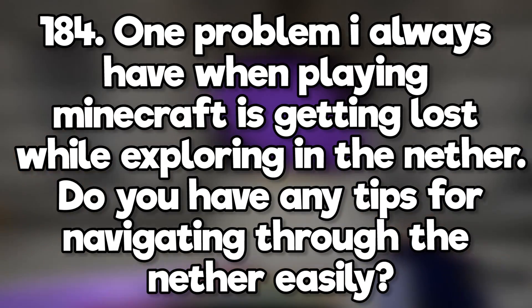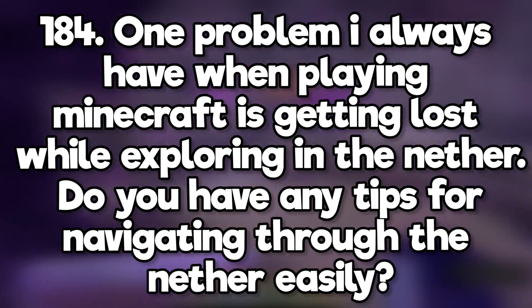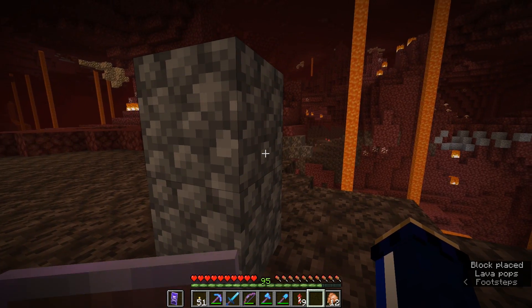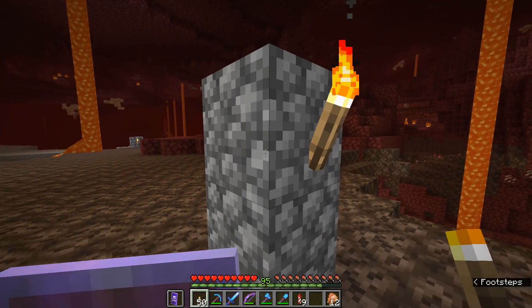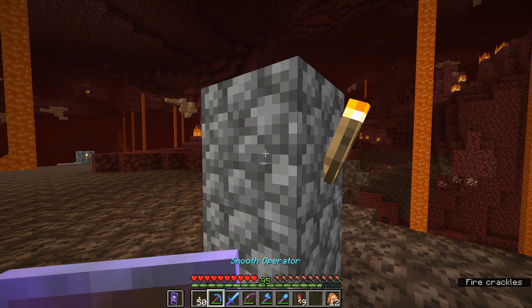One problem I always have when playing Minecraft is getting lost while exploring in the nether. Do you have any tips for navigating through the nether easily? I'd like to introduce you to the Skumpus — named for Skizzleman. Two cobblestone blocks with a torch pointing in the direction you came from. Place these every 20 blocks or so in the nether and it's ideal for finding your way back to a nether portal if you didn't take the coordinates.